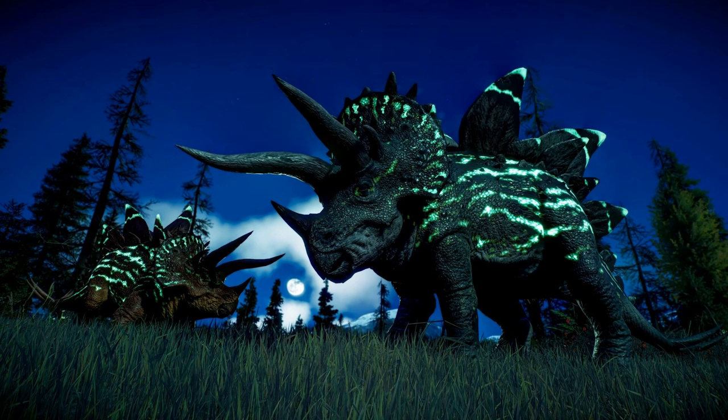Another returning species is Stegoceratops from the first Jurassic World Evolution. It's pretty much the same as its original introduction, although I think the horns have been reduced in length and it's got a lot more detail. There appears to be a reduced amount of plates as well. I was kind of hoping for a Nasutoceratops version to really hearken back to the original concept art for Jurassic World when it was going to include the Stegoceratops, but that doesn't seem to be the case. Instead, we get the original Jurassic World Evolution Stegoceratops with some beautiful bioluminescent colors.